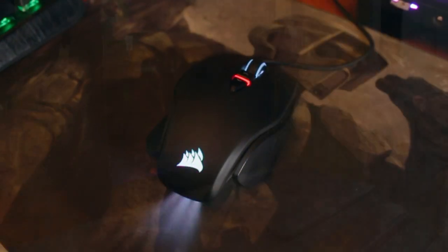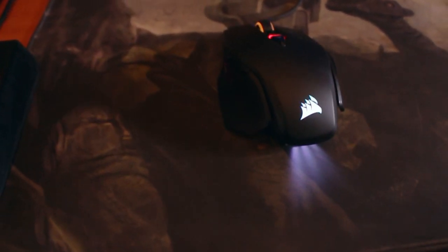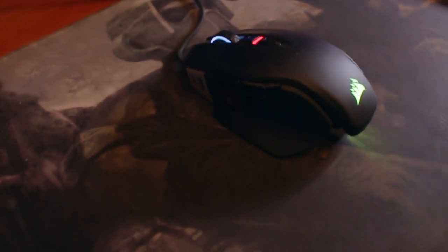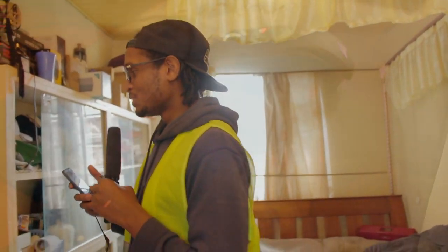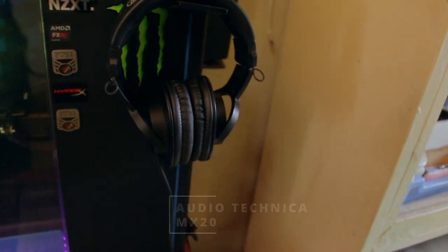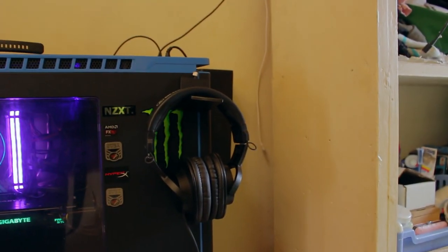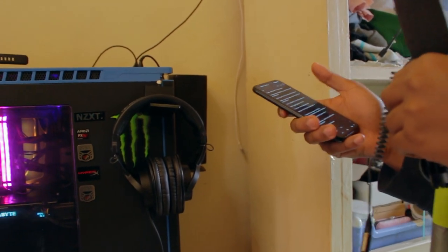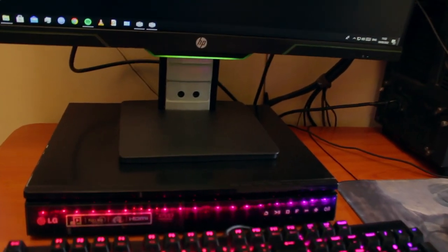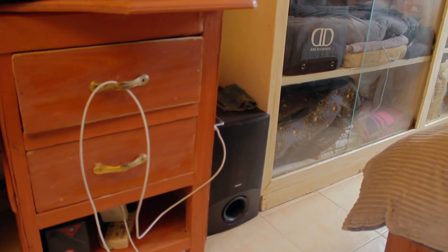For the mouse he's going with the Corsair M65 RGB Elite. I asked if he's a Corsair fanboy and he said it was just a good deal at the time — whatever works, works. For sound, he's going with the Audio-Technica ATH-M20X headphones, which I've seen with a lot of streamers. My only gripe is they feel a bit clumpy on the head, though you do get used to it. He also has an LG home theater paired with a Sony subwoofer as an alternative sound source.